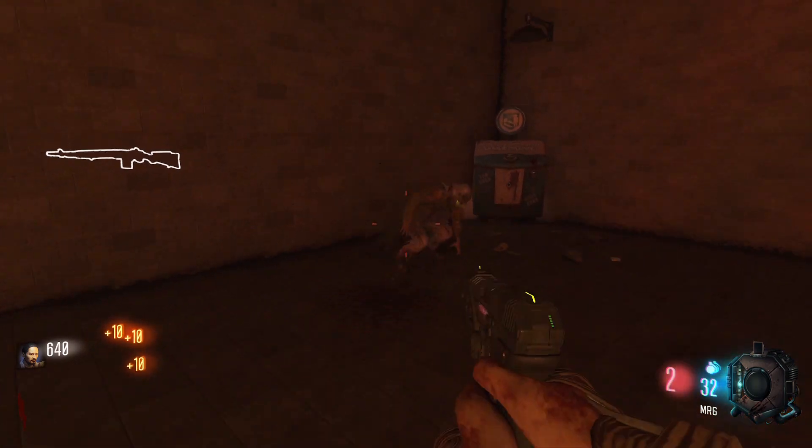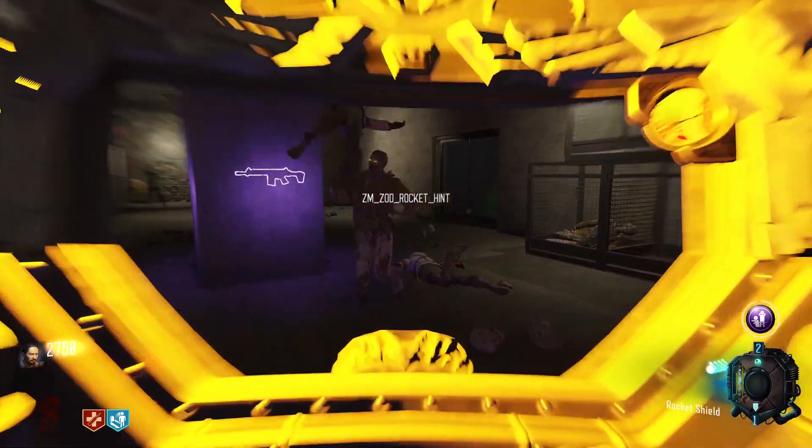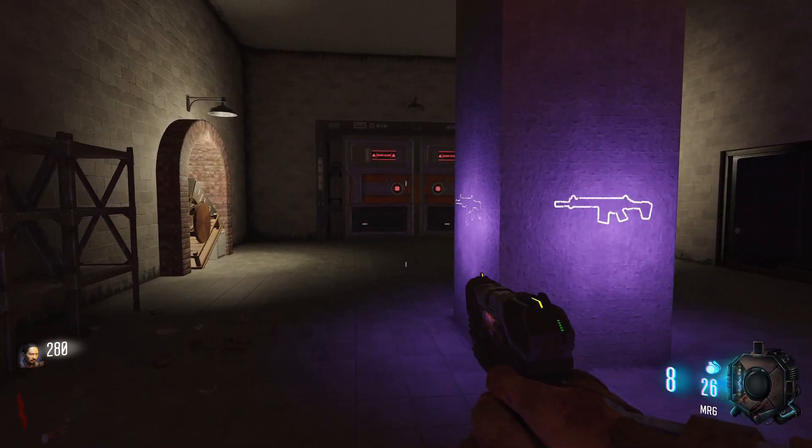Hello everyone, how's it going? My name is Sassy and today I'll be showing you how to beat the easter egg, how to get the wonder fizz, and how to build the shield in the Black Ops 3 custom zombies map Abandoned Facility.